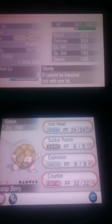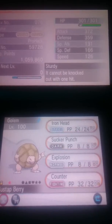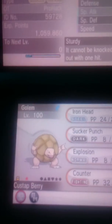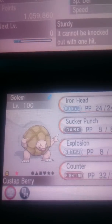This is basically one of those bulky counter setups, but you've got Iron Head to try and maybe get a flinch on a slow opponent when they switch in. So, Sturdy — you can trigger the Custap Berry. The Custap Berry is guaranteed to let you go first unless the opponent has got a priority move.